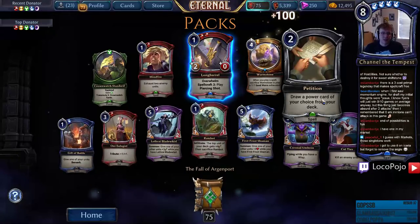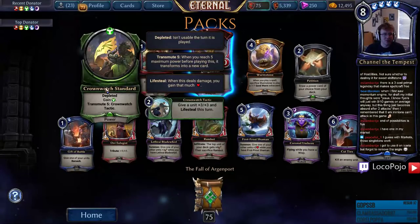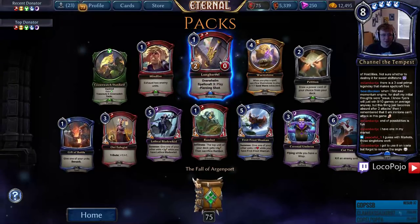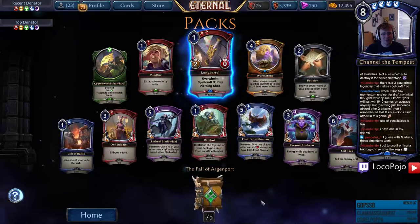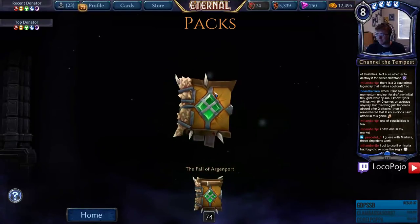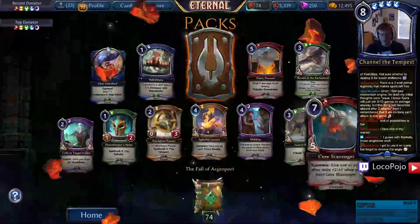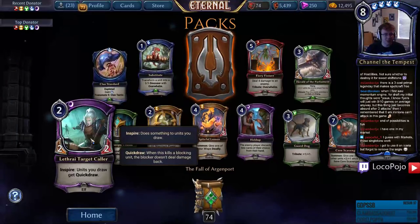Long Barrel again, we already have that. Mine Fire — good aggressive card. Gift of Battle — one-cost Berserk, I'm down with it. That is just a really good way to repeat an attack in a very short period of time. Blue is getting a lot of power in this set just from Berserk cards.